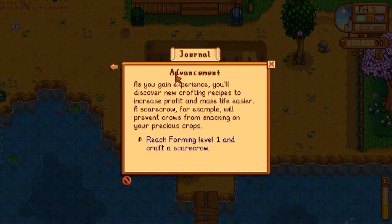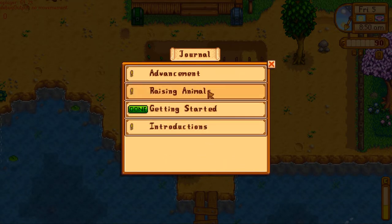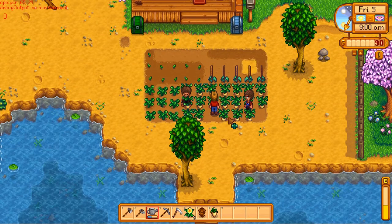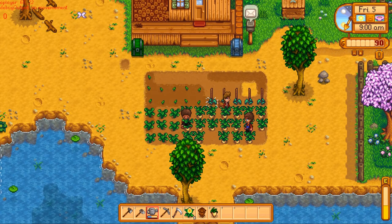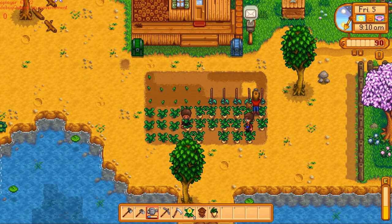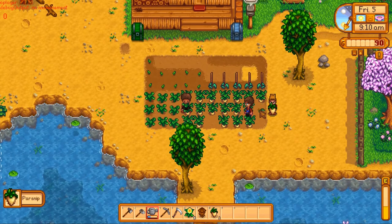You want to click 'Advancement'? As you gain experience, you'll discover new crafting recipes to increase profit and make life easier. A scarecrow, for example, will prevent crows from snacking on your precious crops. Reach farming level one and craft a scarecrow. The way you reach farming level one is probably to do with watering and harvesting — though I think it might just be harvesting.